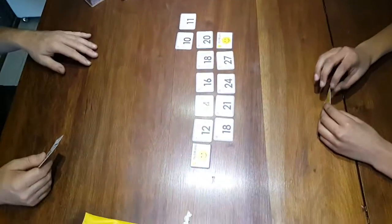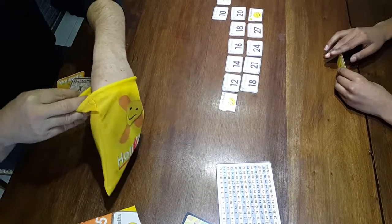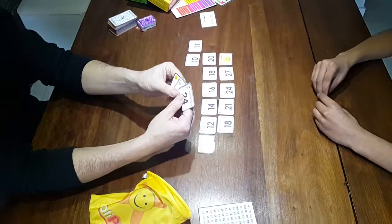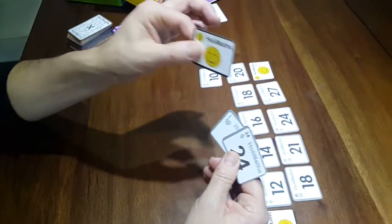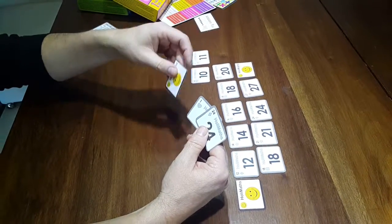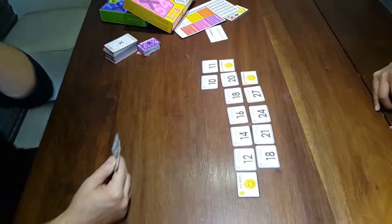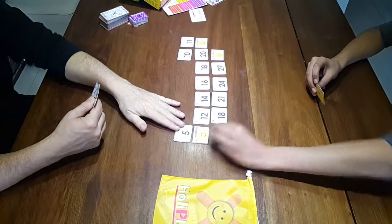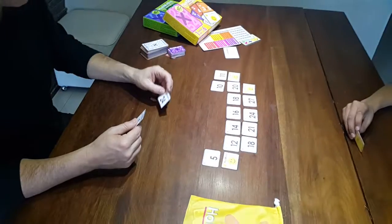It's my turn. I don't have any cards, so I grab from the Magic Solution Bag. I got lucky! I want to play this card, so I'll use my wild card strategically — if he doesn't play it on his turn and win all his cards, I'll have my chance. I play two times eleven is twenty-two. It's your turn, but he doesn't have it either. I played one times five is five. You got lucky.